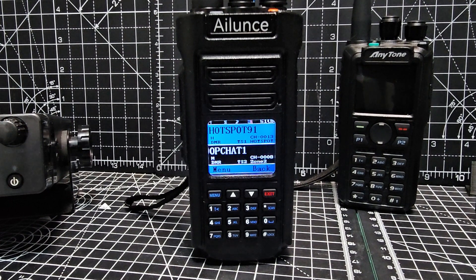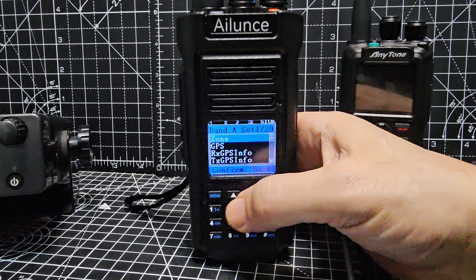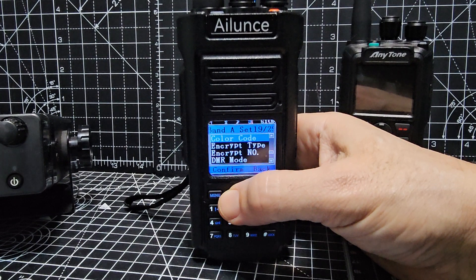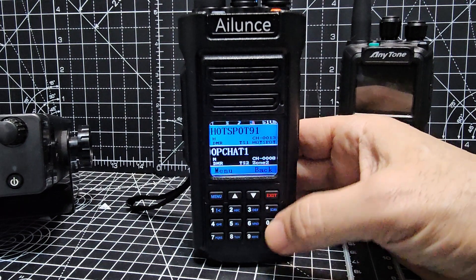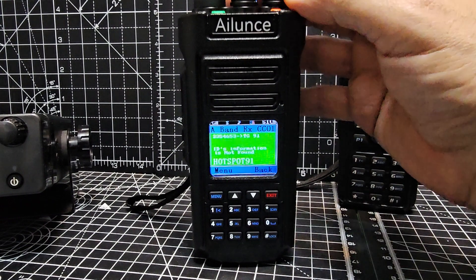After waiting for about a minute, two minutes, no audio has come through. So we go menu, select, up to color code, select, down to one, select, exit. Stay on that channel and see if anything comes through. And straight away it's come through.